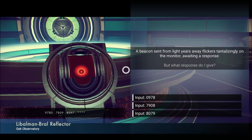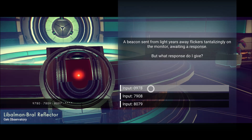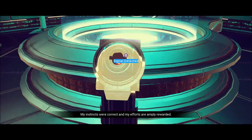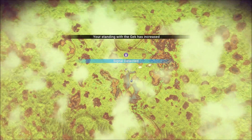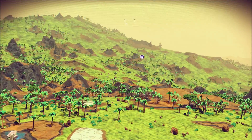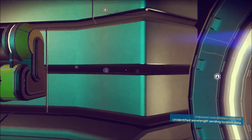A beacon sent from light years away flickers tantalizingly on the monitor, awaiting a response. Okay so we have 9780, 7809, 8097 — nine, seven, seven, and eight all have started, so 0978 is the one that has — my efforts are amply rewarded. Standing with the Geck has increased again. You're gonna show me somewhere to go over there — a ruin. I had like two of those earlier and then they just disappeared.